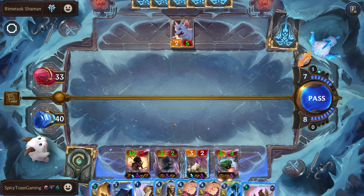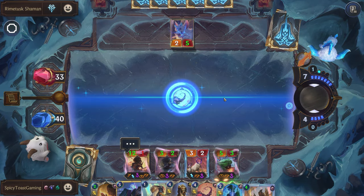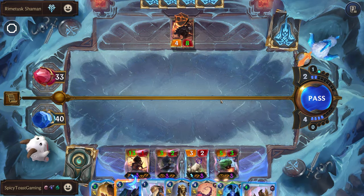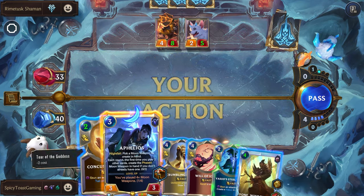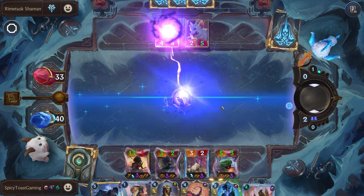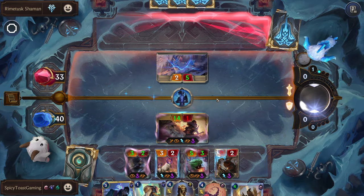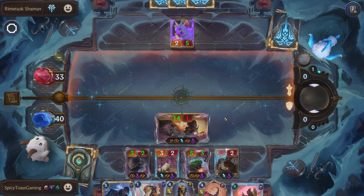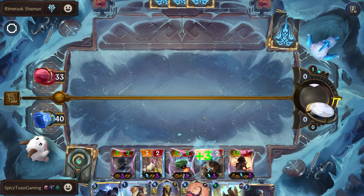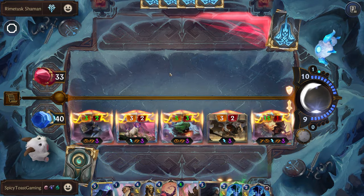We might want to save that Obliterate for something else — we can just recall it. I think we'll just pass. We want them to attack. The good thing is it doesn't really matter that our units are vulnerable because we're just going to keep them from attacking. They might Frostbite us, but we can potentially just end right here. GG.